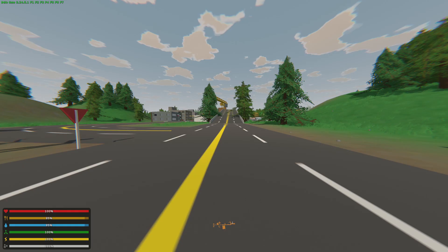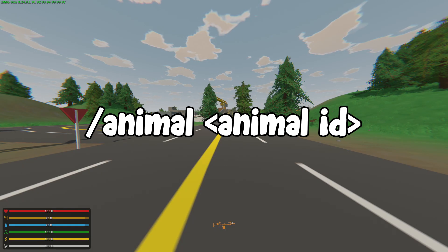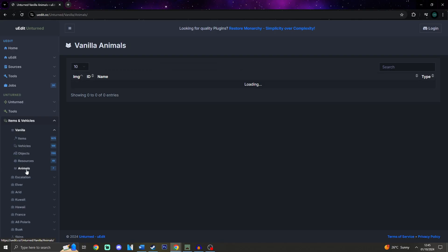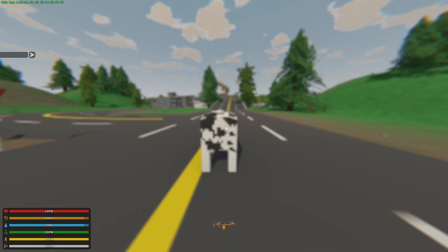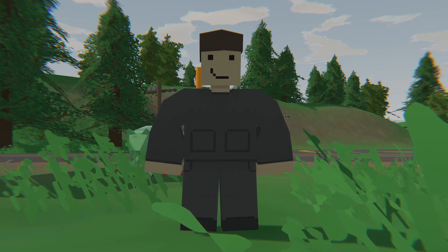Finally, let's go over to the animals command. All you have to do is type slash animal and the animal ID. For example, a cow is 6 and a bear is 5. Again, you can find all the animal IDs at uedit.co. So let's spawn in a cow — slash animal 6 and you've got yourself a cow. Want to spawn in a bear? Slash animal 5 and you've got yourself a bear. And that is it for this video.